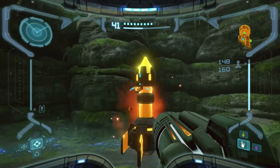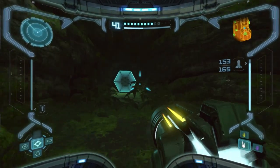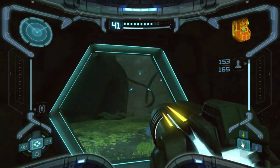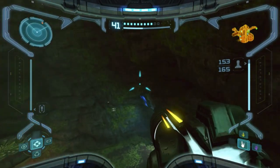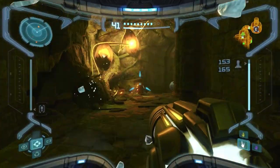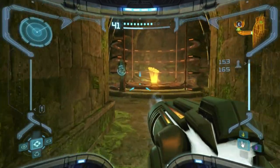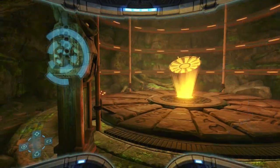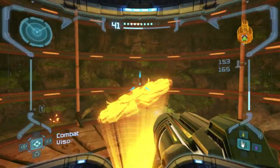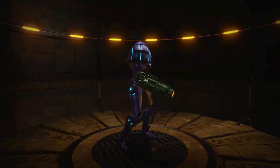And it takes you to this room — this is the Great Tree Chamber. Just a missile expansion. Now we can get out of here. We're going to go into Chozo Ruins South, which would be this door right here. Filling up on power bombs. This might be the last time we're going to be in Chozo Ruins, I think, because I think we can get every item here now.